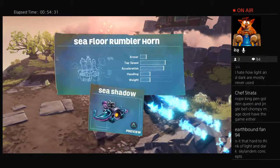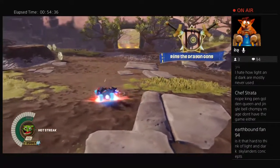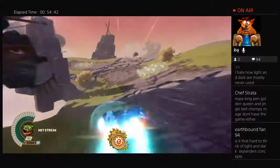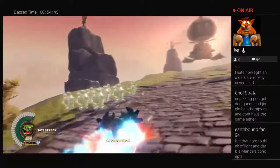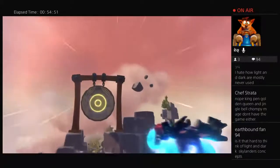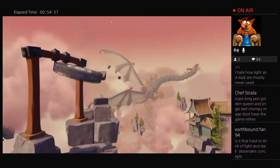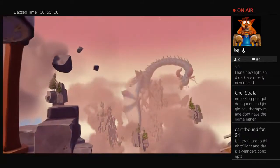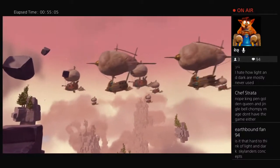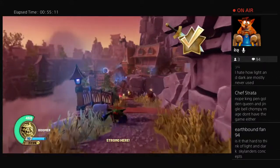Is it hard to think of Light and Dark Skylander concepts? I'd say it's not that hard actually because there's barely any Light and Dark Skylanders so you can come up with ones. For Skylanders 7, you know how it was abandoned? That's a pity. The tech chicken — I forgot what his name was. He was like a chicken or bird that was tech and had like a little blaster. Man, I really wanted to play as him. Tech is strong in this zone — that's good because I'm playing as Boomer.